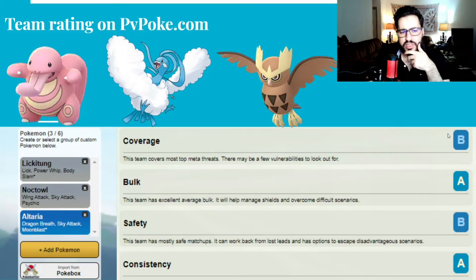According to PvPoke, the coverage is B, the bulk is A, safety is B, consistency is A. Which means the team is very bulky so you can make some mistakes and always come back, because you can rely on the bulk of this team.